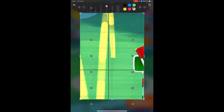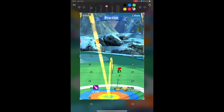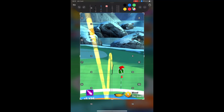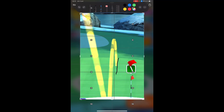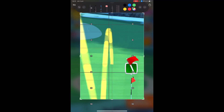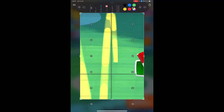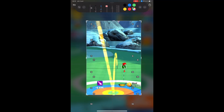One to two rows to the left of the pin on the second bounce. The right side of the second bounce will be just off the line — two lines left of the pin with spin added.